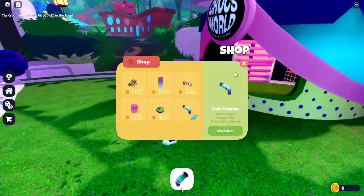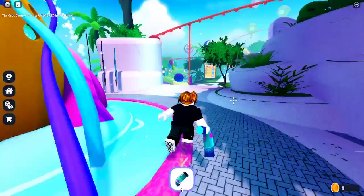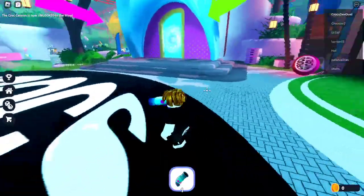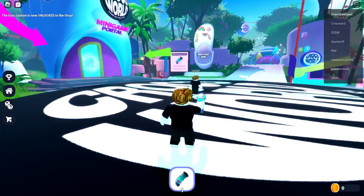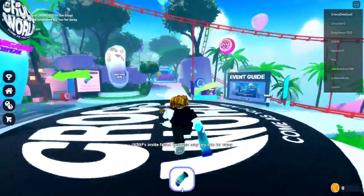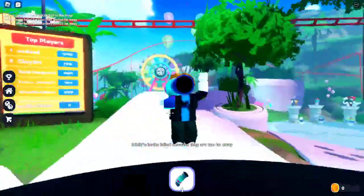Click interact and go to the collectibles board, and you can literally shoot crocs at people. Let's find some people — you see, you can shoot crocs at them!